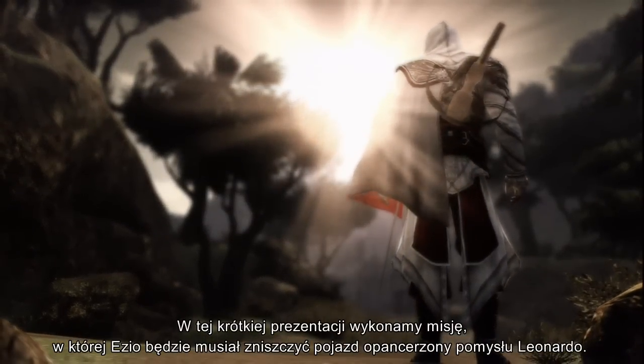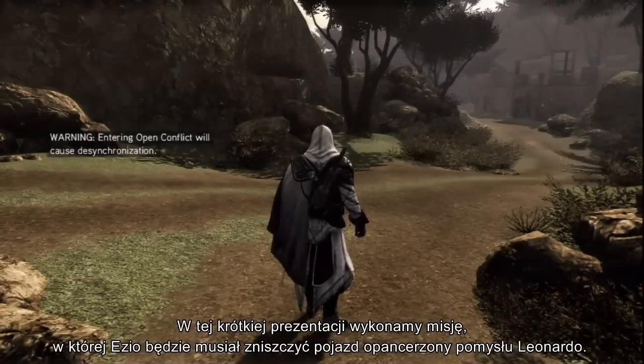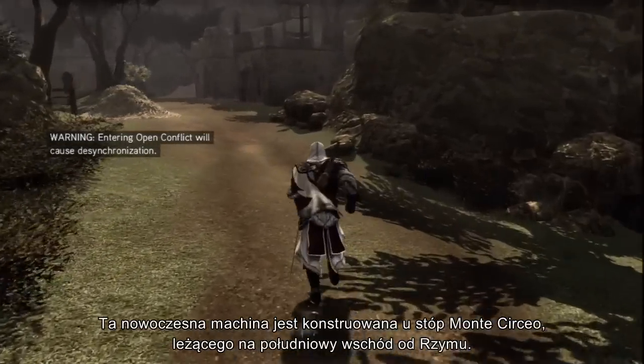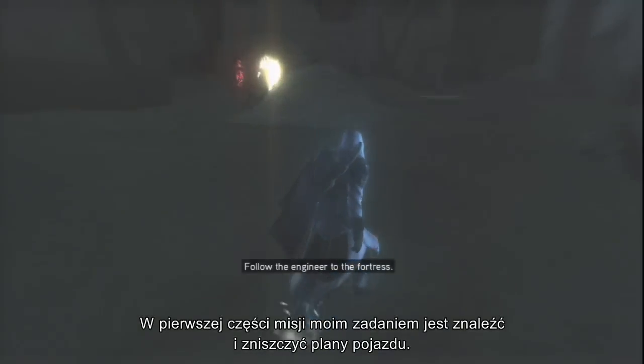For this short walkthrough, we'll go through a mission in which Ezio will need to destroy Leonardo's devastating armored tank. The armored tank is being developed at the foot of Monte Cerceo, southeast of Rome. The first part of the mission requires me to track and destroy the tank's blueprints.